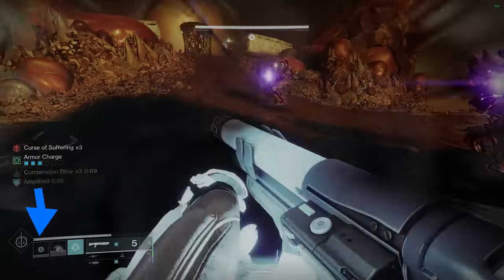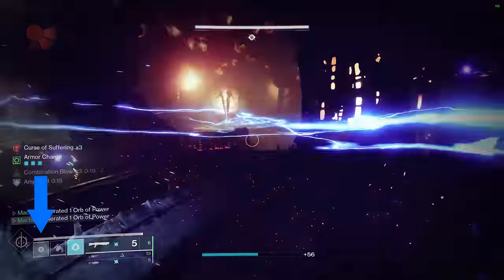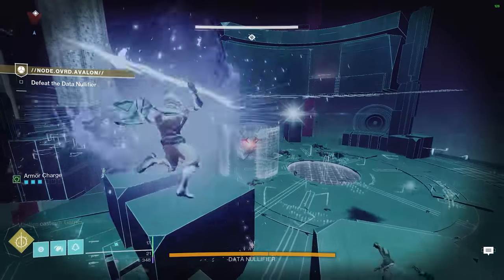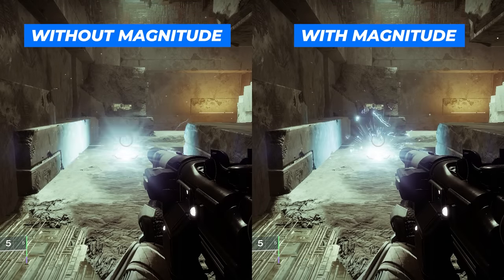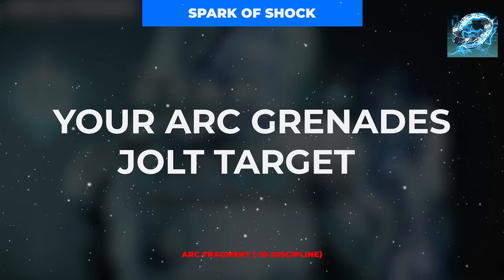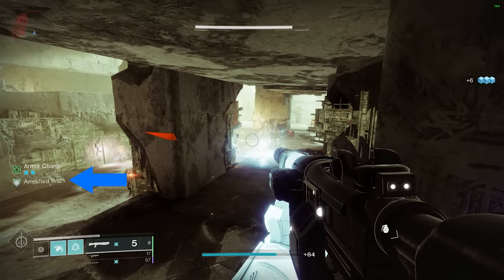Our grenade of choice is the Pulse Grenade — by far the best arc PvE grenade in the game, and with an absolutely overpowered mod setup, you'll be throwing them literally every 5 seconds. Our remaining fragments further buff these grenades: the Spark of Magnitude increases the total pulse count from 6 to 8, essentially increasing the grenade's duration by 33%. Our final fragment, the Spark of Shock, grants our grenades the ability to apply Jolt to targets, increasing overall grenade damage and giving us a second method to defeat Jolted targets to acquire the Amplified buff from Flow State.